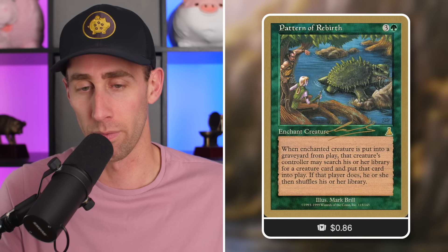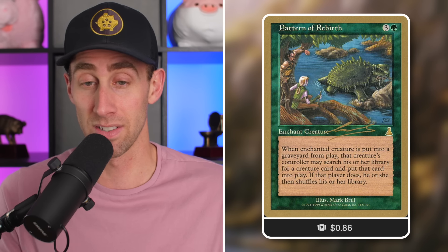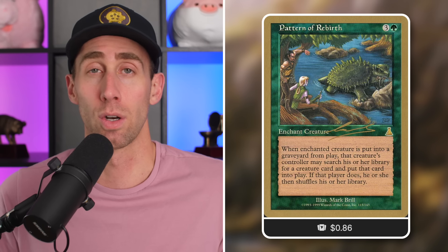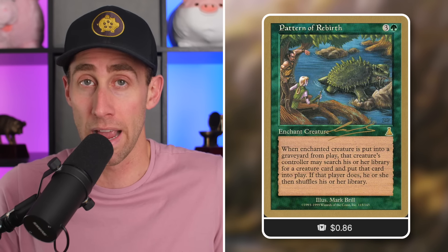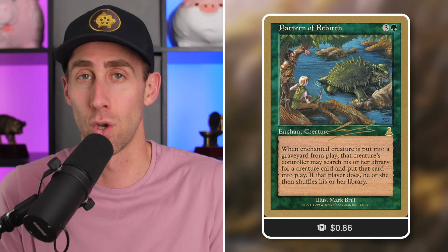Pattern of Rebirth — speaking of a giant discount, this one's around five dollars for non-gold border versions, but just 86 cents for the gold border. It's an aura for four mana including a green. When the enchanted creature is put into a graveyard from play, that creature's controller may search their library for a creature card and put it into play. Essentially, you put this on a creature you can sacrifice, like Sakura-Tribe Elder, and go tutor for your best creature out of your deck for four mana and get it right into play. Great for combo synergies, creature-based strategies, and enchantment-based strategies.